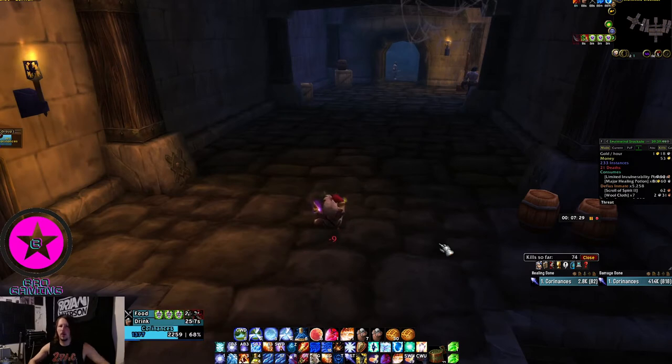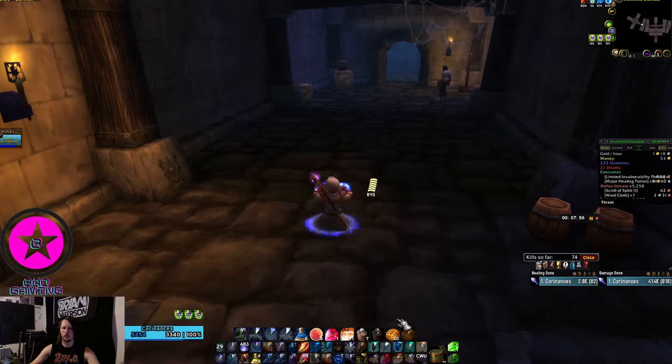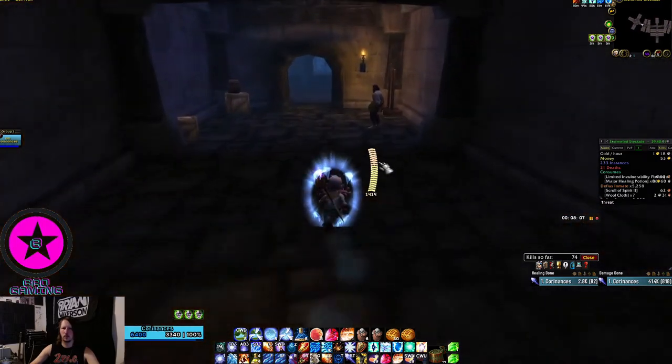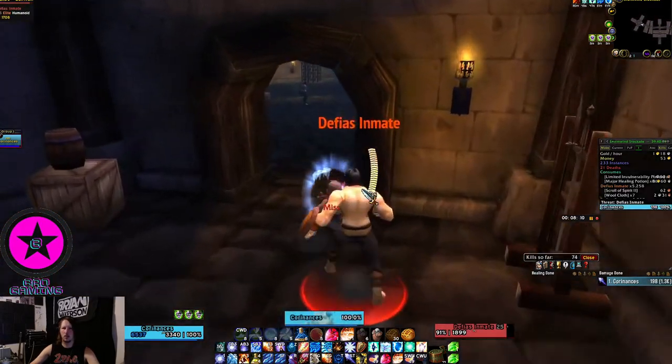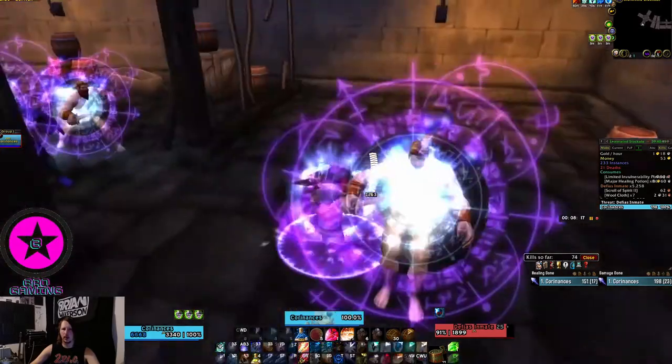Now we get mana and food, we're going to get ready to finish this instance off. Get shields up and drink until the cooldown gets to under 20 seconds, then go. Hit that door — pop. In this room, the rooms to the left you don't have to worry about the boss resetting because the boss won't reset. Pull everybody with Rank 1 Arcane Explosion.